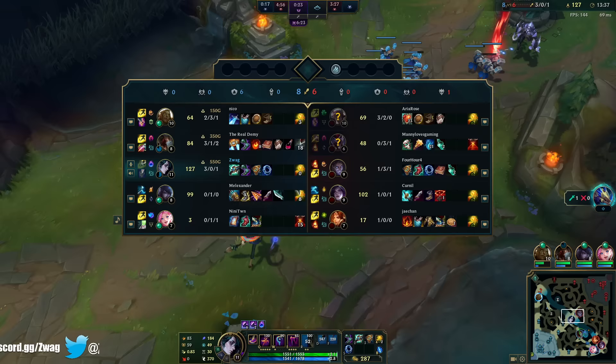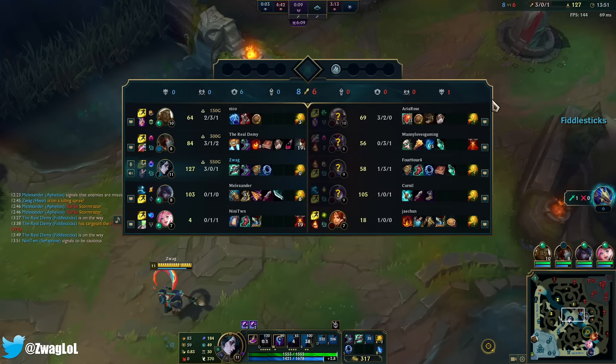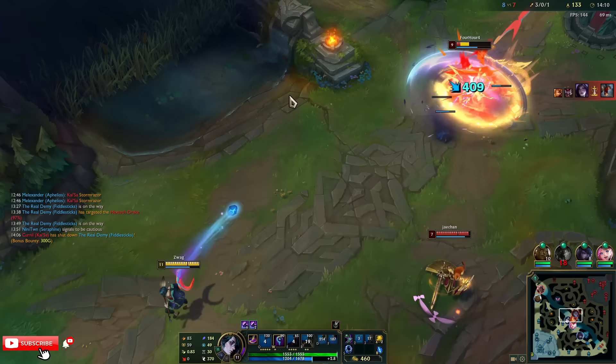Leona's always mid but also every time I look bot she's still bot lane. That item interaction is actually pretty strong. He's one and three. I get a guaranteed W if I root him. I don't have much going on right now. That does more and more damage the lower they get.